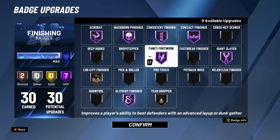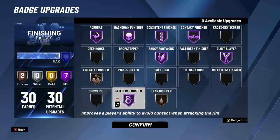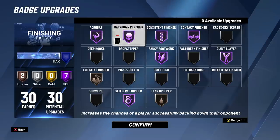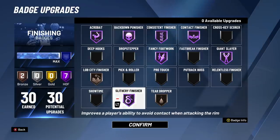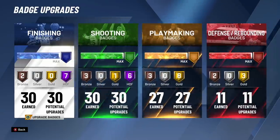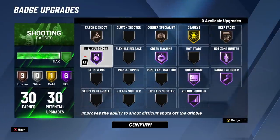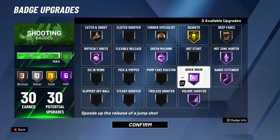Look at all the finishing badges. Plus, you guys know Kobe used to love to go in the post and just muscle people around down there. So we got a Hall of Fame back-down punisher on. And the shooting badges on this build — it's just so Kobe-esque in terms of shot-making ability. Hall of Fame difficult shots — you've got to have it.